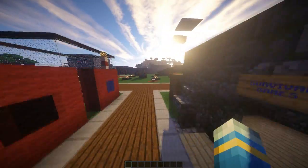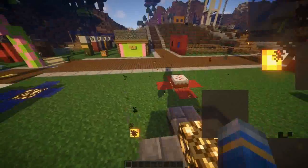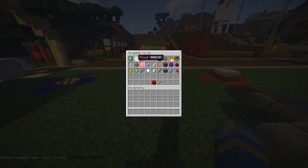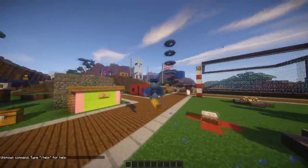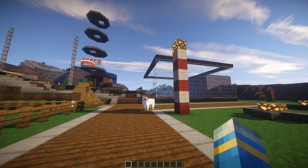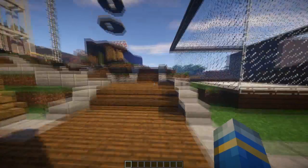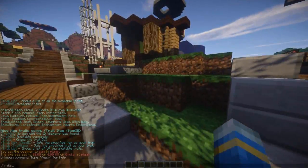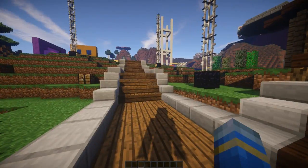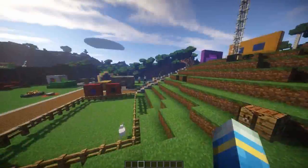This would also work great in a minigame server. Higher ranked donators could get more firework trails — they're really awesome. There's also a portal trail, which is quite small but still nice. And here's large smoke as well, so there's loads of variety.